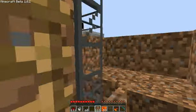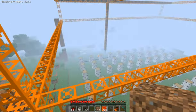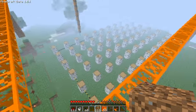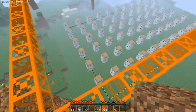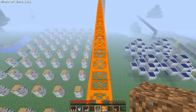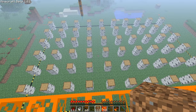Let me start a little bit with a small tree farm that I have here. Now these are birch trees — they're my favorite kind of tree because they don't have branches. And they also grow very, very fast. As you can see they are spaced two apart. That's because a birch tree needs a 5x5 area with direct access to sunlight.